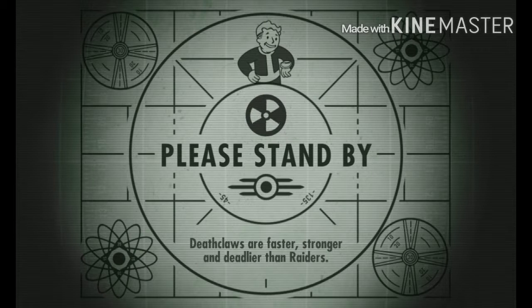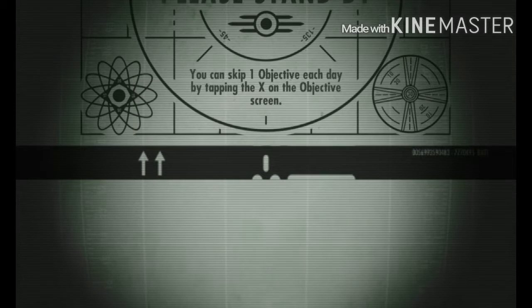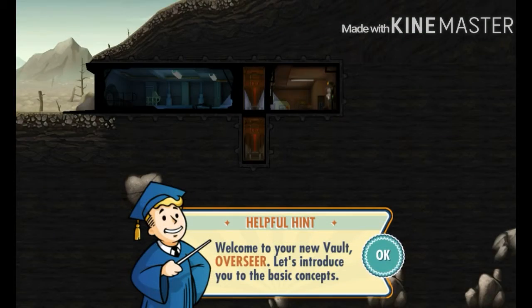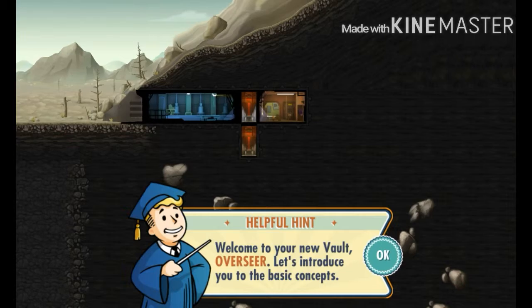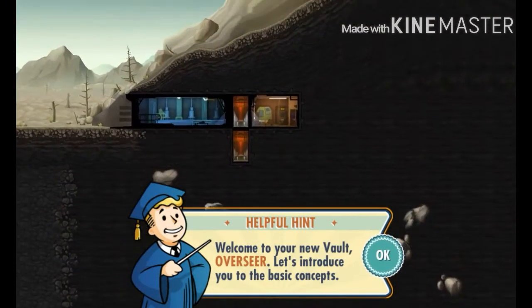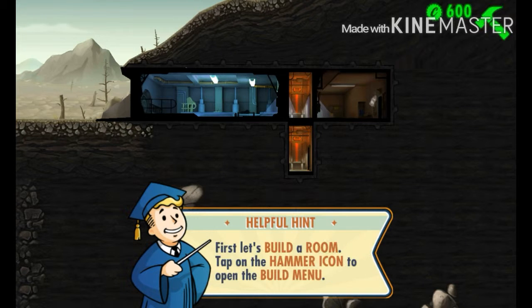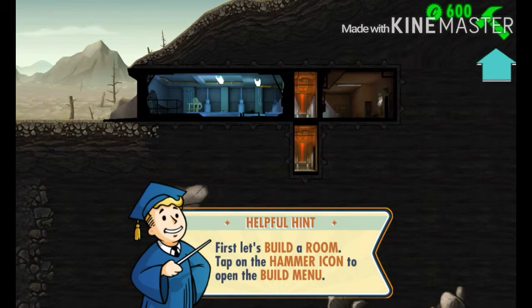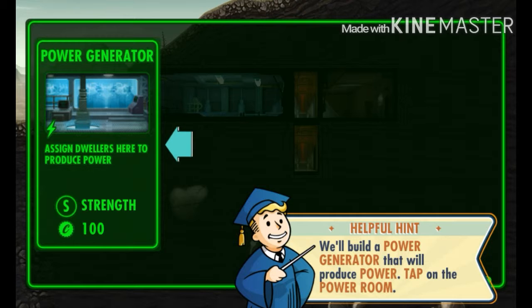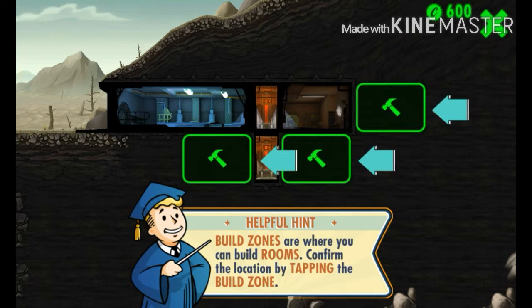This game is basically about surviving. You have to maintain and expand your vault and worry about electricity and power. The tutorial says: first let's build a room - tap on the hammer icon to open the build menu. We're gonna build a power generator. Build zones are where you can build rooms - confirm location by tapping on a build zone.